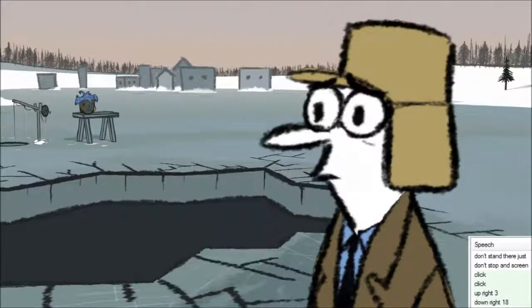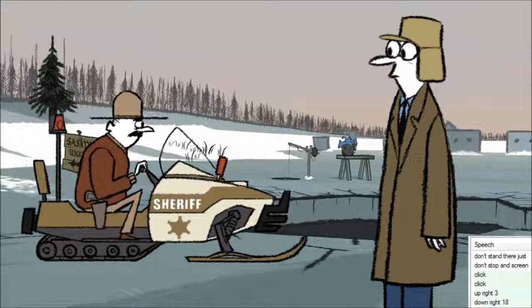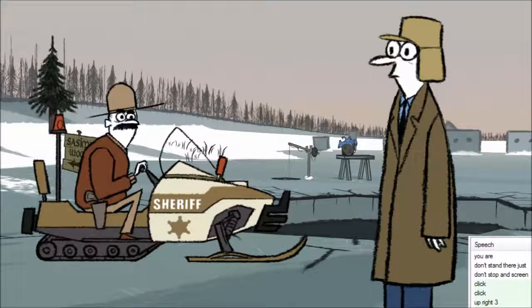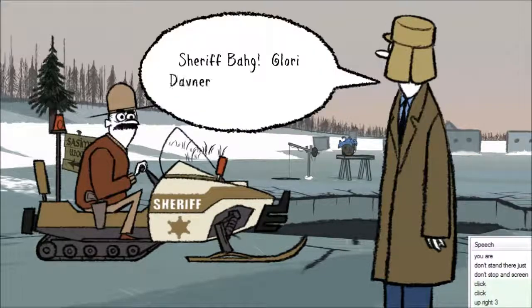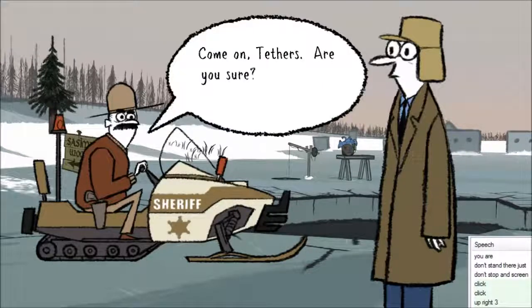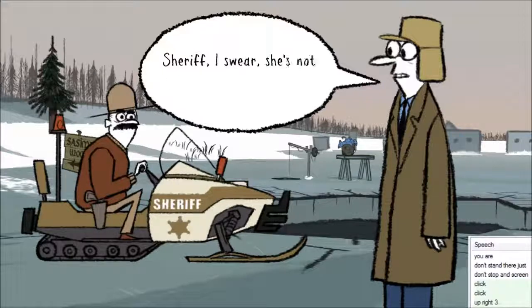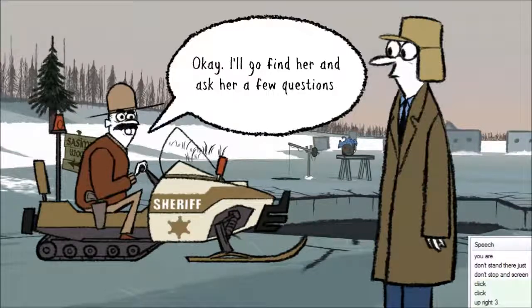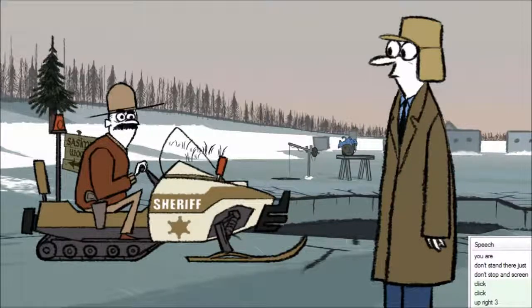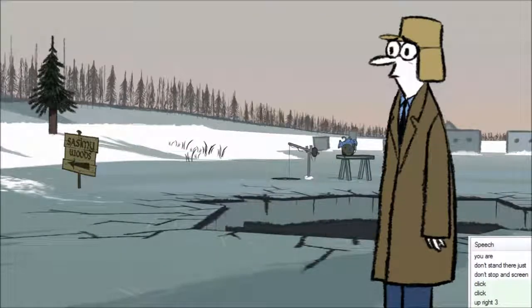That was a close call. What the heck happened here, Agent Tethers? Sheriff Bob! Glory Davner tried to kill me! Come on, Tethers. You sure? That sweet little girl? Sheriff, I swear, she is not as innocent as she looks. Okay, I'll go find her and ask her a few questions. You stay out of trouble now. Or less trouble than this, perhaps.